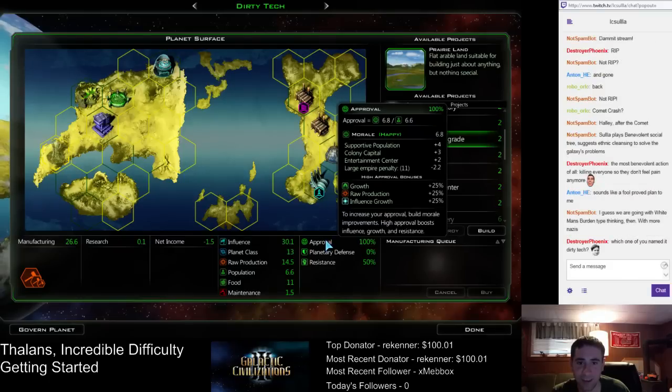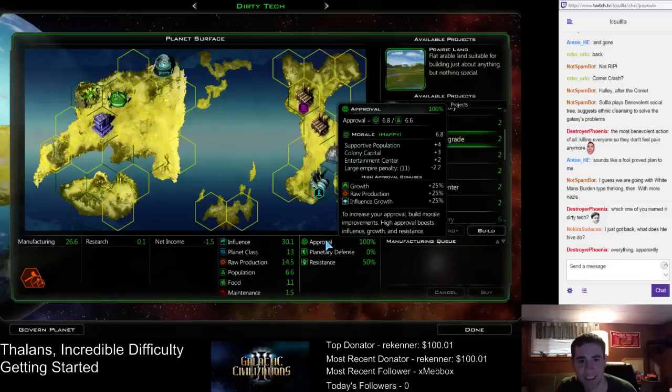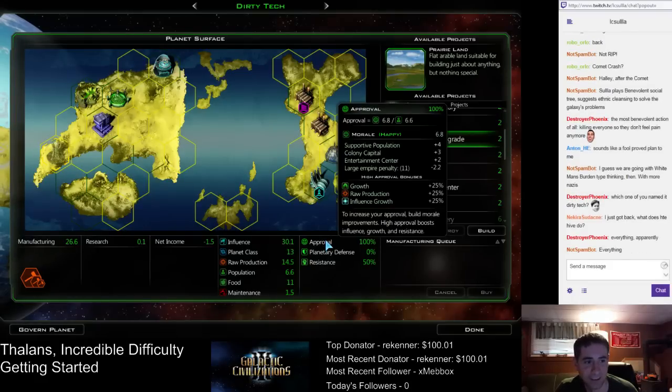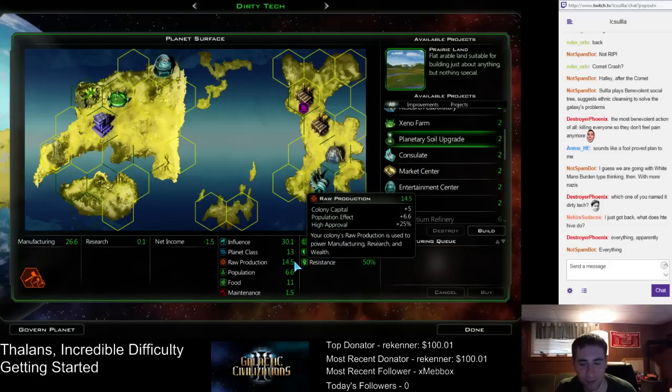We're going to need to look at this — we're already up against the morale. We're going to need to get more morale stuff soon too. We're already running up against it here. That large empire penalty can be rough sometimes. So what the hive does is it increases raw production — basically, it improves everything.